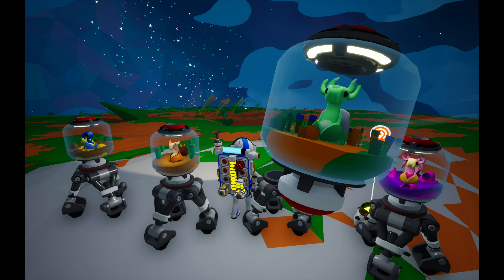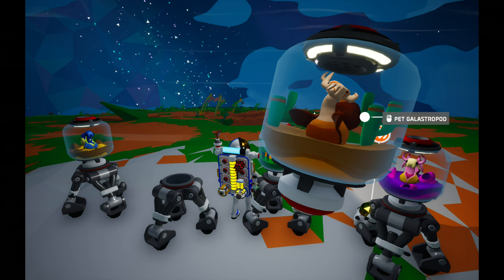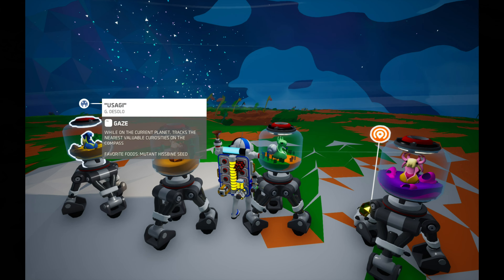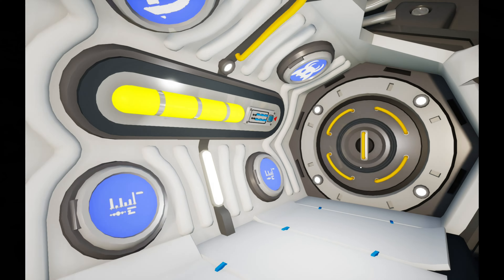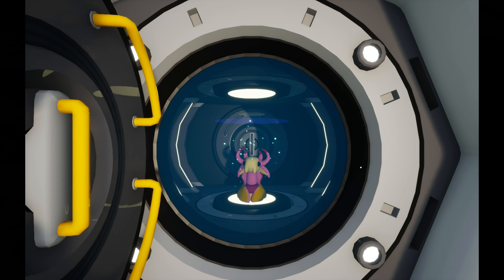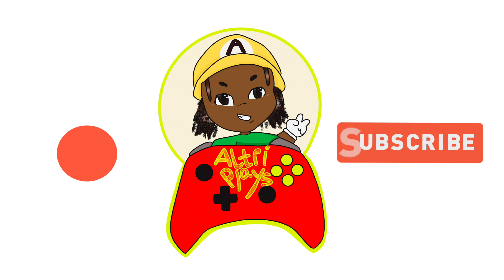Alright guys, this is what all four of them look like. We got the princess here, the one from Sylvia here, this is the one from Kalidor, and then the other one is from D Solo. Those are the four pets we got so far. If you guys enjoyed this Astromere gameplay, drop a like on this video and I will see you guys in the next one. Peace out.